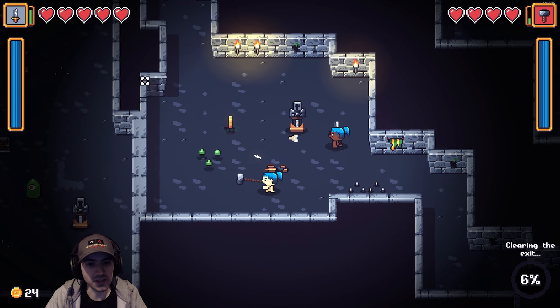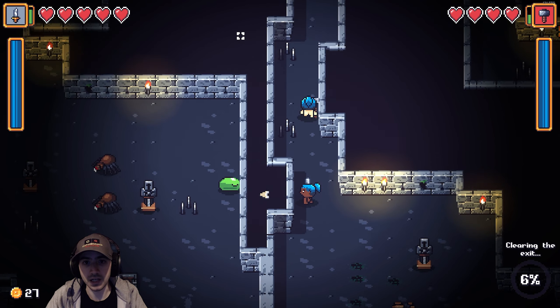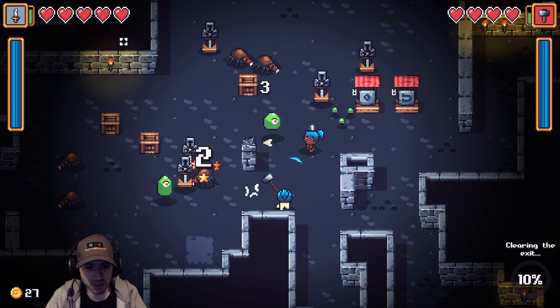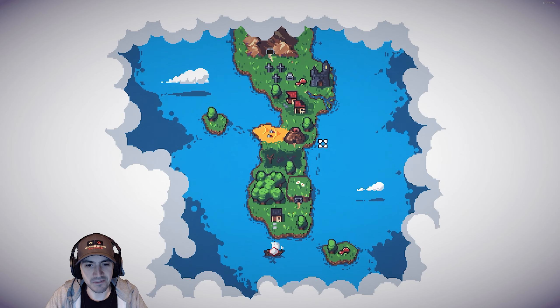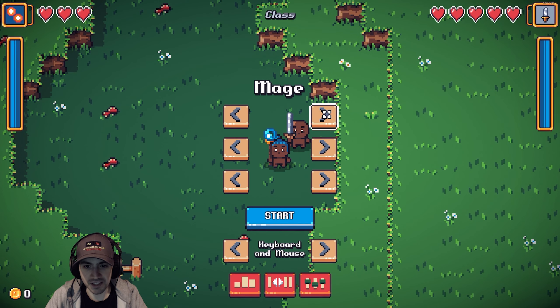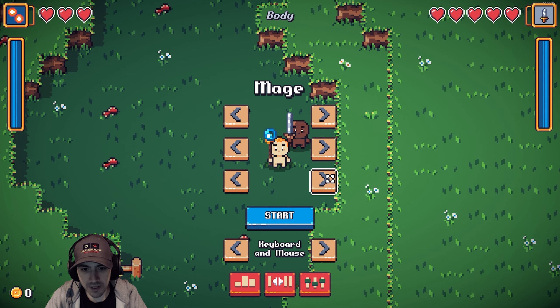So this is filled with traps and there's different classes. There are ones I haven't even tried yet - there's the rogue that uses all throwing weapons, which is kind of cool. The mage has more fireball stuff. I think Duck just got wrecked over there - if you go in surrounded, you just get destroyed. I'll go mage to show what mage looks like.